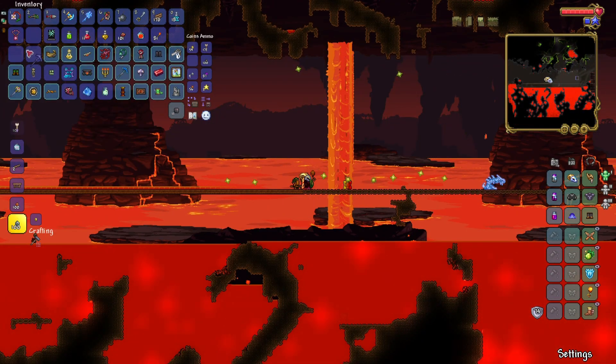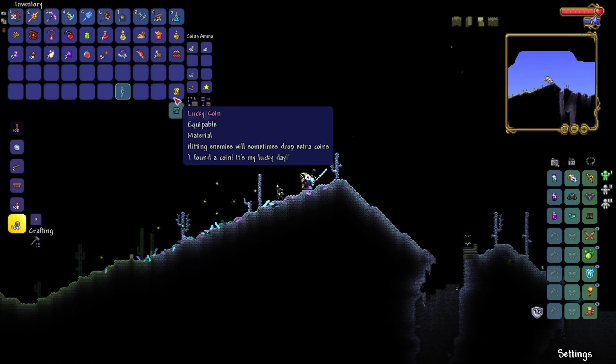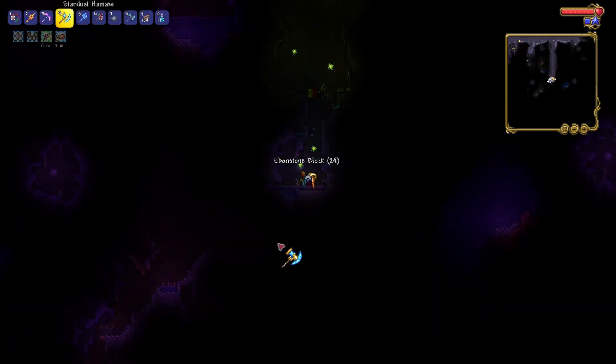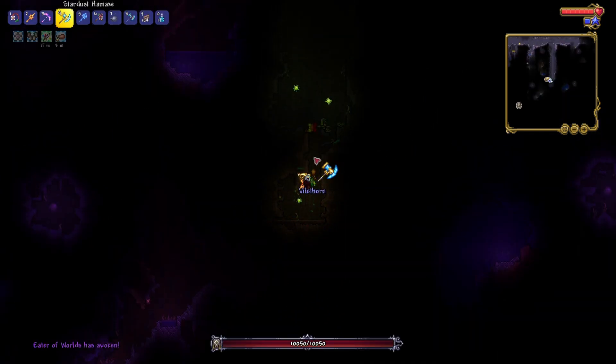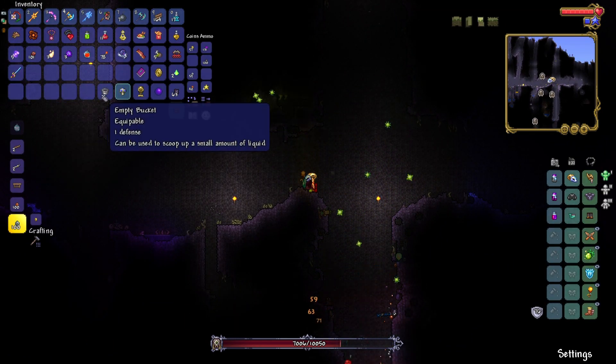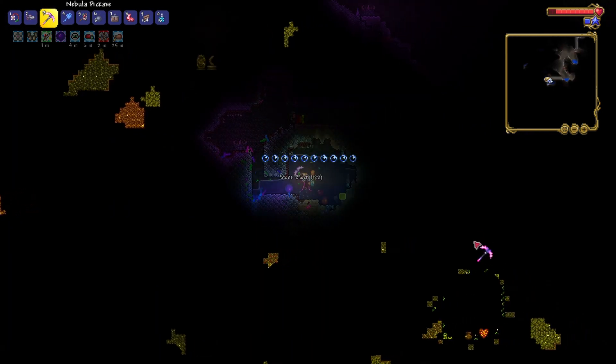I also need some better weapons. Well, I won't have to upgrade my pickaxe anymore. Oh, a starlight — but it doesn't really have any prefixes. Alright, time to fight the Eater of Worlds again for some loot. I don't even need to attack anymore — my minions and accessory will just kill it. And that is my third life crystal.